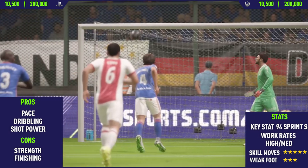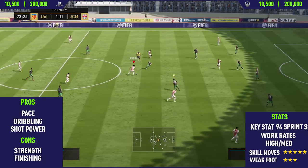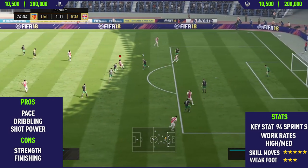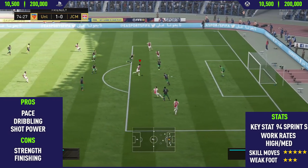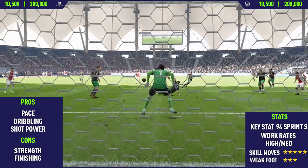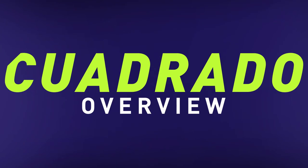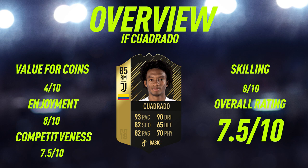As you can see, his shot power does come in use — we get a really nice rainbow flick goal in off the crossbar, and he just looks so satisfying to watch. Moving on to the overview for in-form Cuadrado, starting with value for coins. I only gave him a 4 out of 10 because he's going for around 170,000 coins, which in my opinion is way too much for an 85-rated in-form card. He'll probably drop to around 80,000 to 120,000 coins when squad battle and FUT Champions rewards are released.